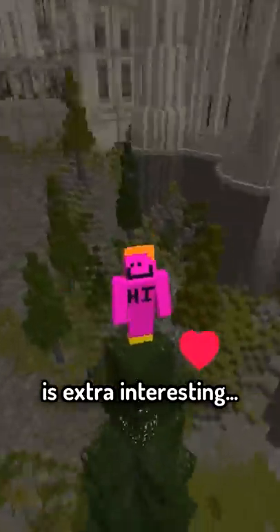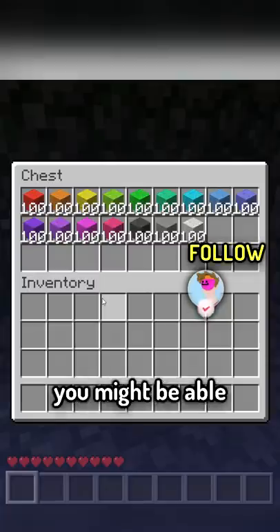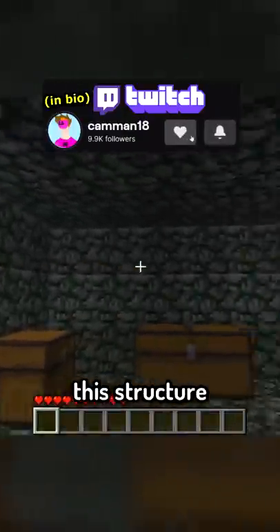But one of these chests is extra interesting — the wool chest — and after taking a look at it, you might be able to see why. This actually isn't wool, it's cloth, which became wool a year later, came in different colors than modern-day wool, and could only be found in this structure.